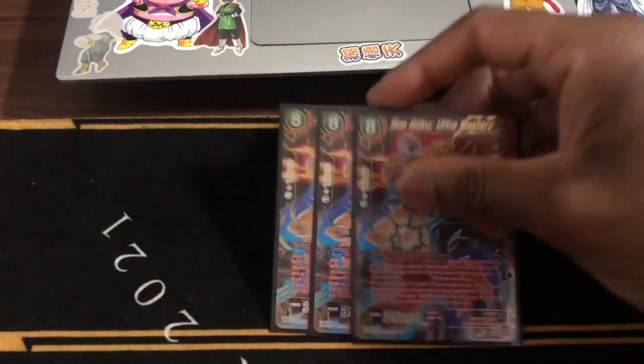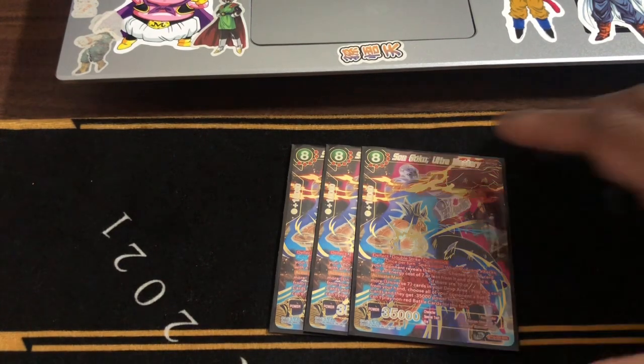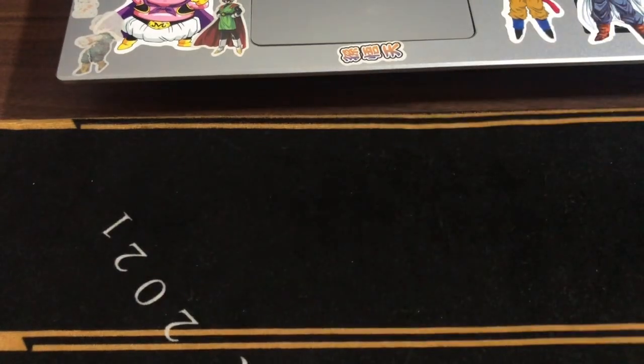Next, we run three Son Goku's Ultra Mastery — Deflect, Double Strike, Dual Attack, Sparking 20. Your opponent reveals their hand and you can discard a card, and you get seven or less. Not only that, but when it's played, it negs everything by 35K. This deck is all about negating.